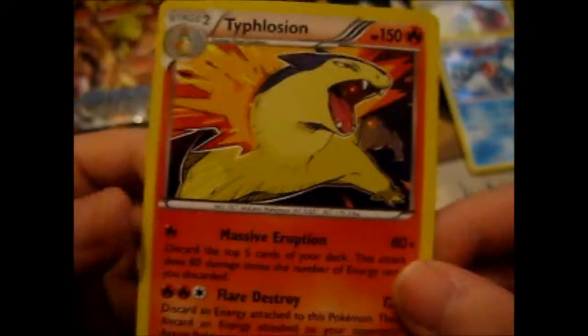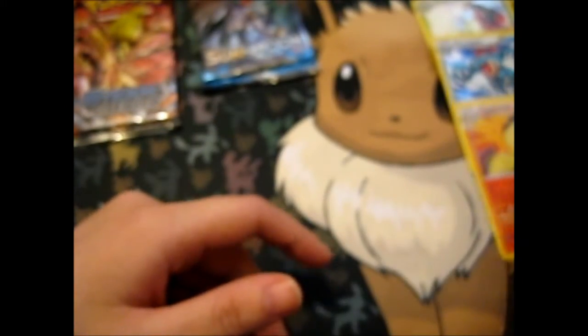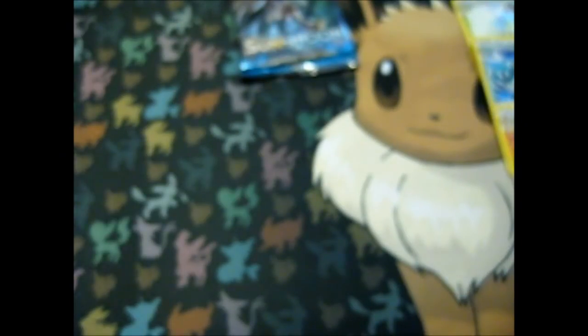Typhlosion — I'm not sure if I have this one or not, I can't quite remember. So those are those three — the final evolutions of the starter generation. Let's see if I can pull an English Xerneas, because that'd be nice, considering I only got a Japanese version.